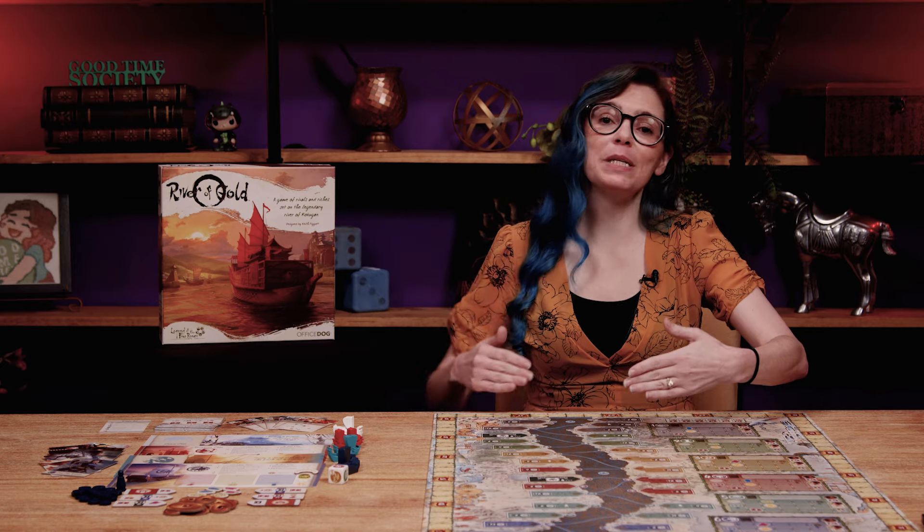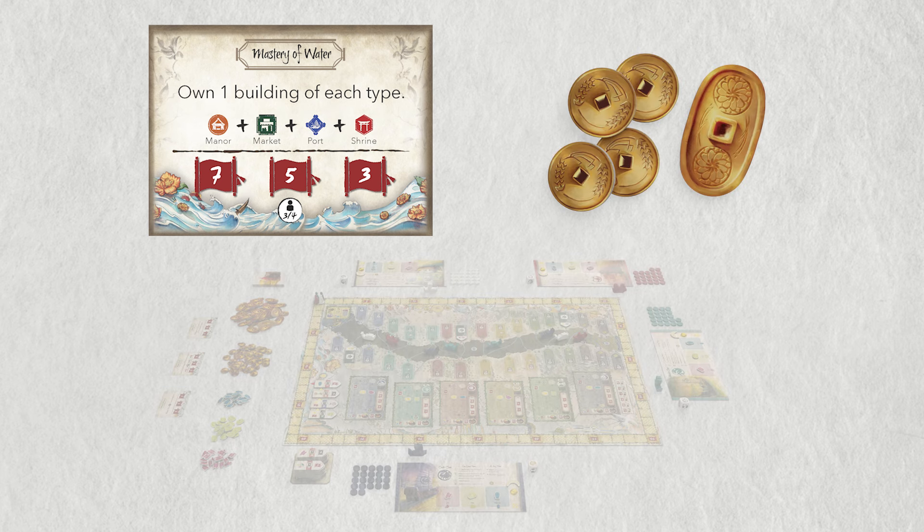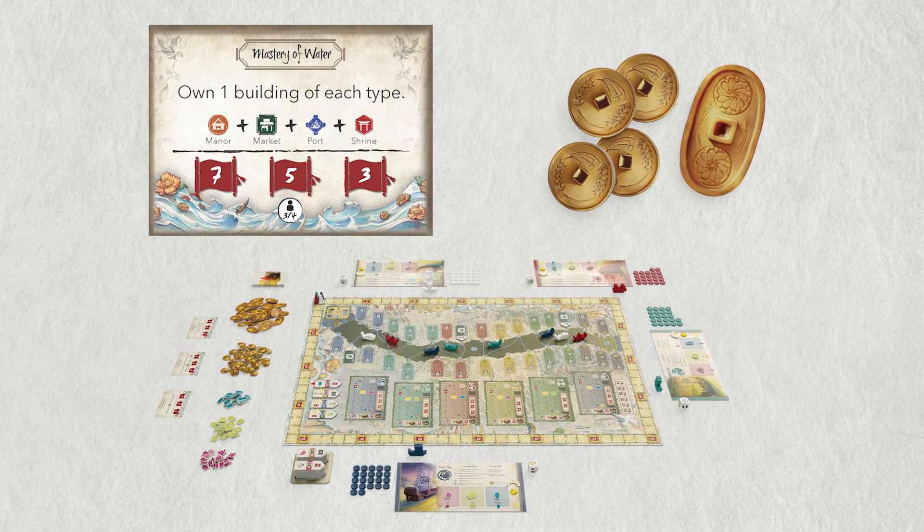On each turn, you can build along the river, adding shrines, markets, manors, and ports that enrich you and reward visitors, increasing your influence among the six different regions of the river.